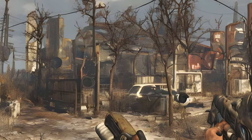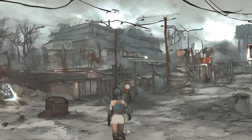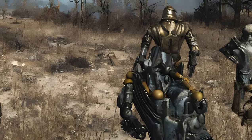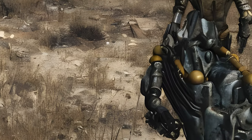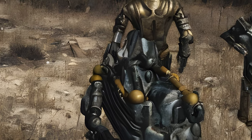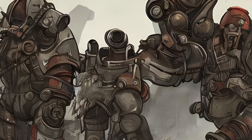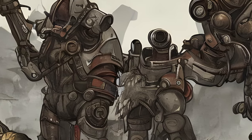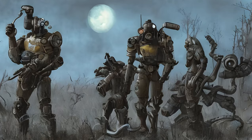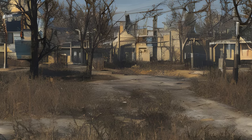Raiders and the Pink Paste: A dead raider or two have some strange paste on them, apparently from Suffolk County Charter School. While wandering the Commonwealth, the sole survivor may come across three dead raiders in what appears to be a failed intervention. On one is a note in which one unnamed raider attempts to stop their friend Hank from eating food paste, which is making him act more harsh and insane. This encounter is repeatable. Upon reading the note, Suffolk County Charter School is marked on the map.